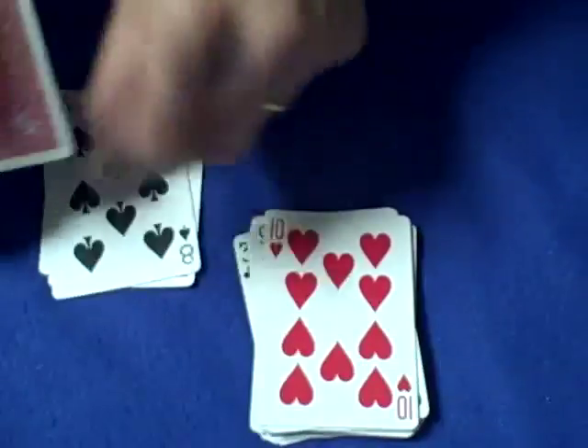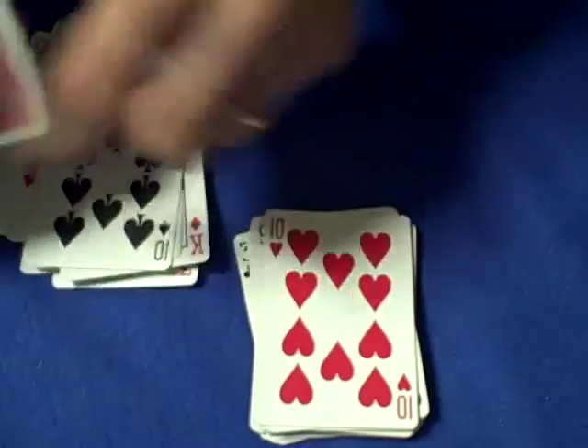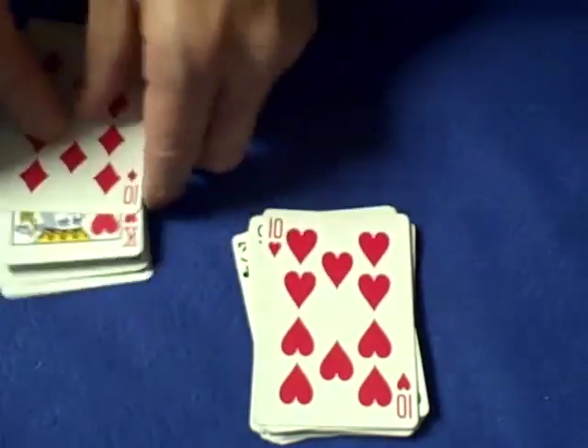So you go 1, 2, 3, 4, 5, 6, 7, 8, 9, 10, 11, 12, 13, 14, 15, 16, 17, 18, 19, 20, 21, 22, 23, 24, 25, 26 — and then 27, 28, 29, 30, 31, 32, 33, 34, 35, 36, 37, 38, 39... all the way to 52 cards.